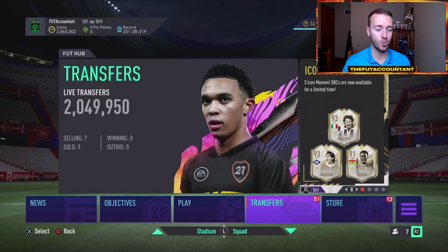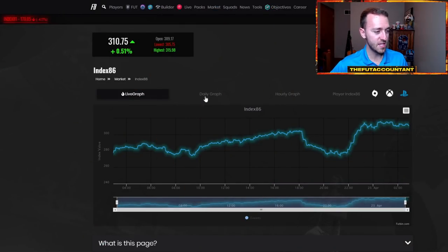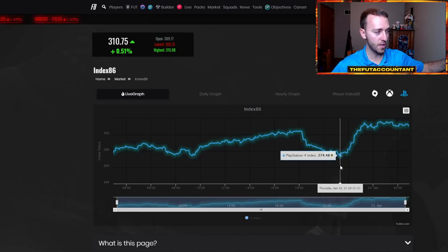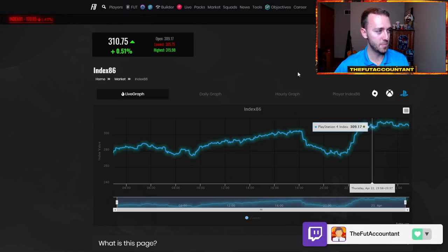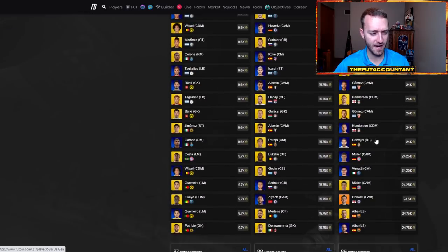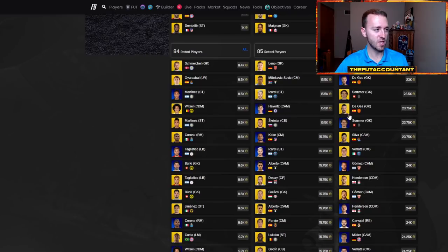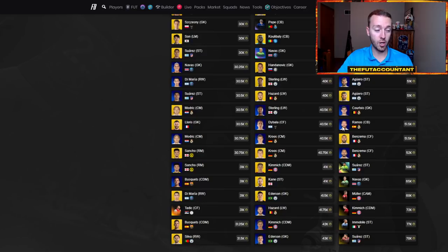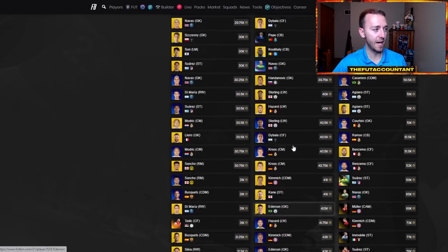A lot of people are going to want to do that pack, and you're seeing the market impact right now. 86s were getting sold off after content yesterday on Thursday because there was no icon pack and no content. Then those codes came out and right back up they went. 86s are back up into the 24,000 to 25,000 coin range by the morning. These guys will keep rising as high-rated fodder. If you bought on Thursday or Wednesday, that was a really good buy because this stuff has risen into the hype today.